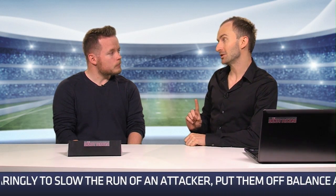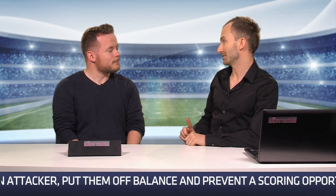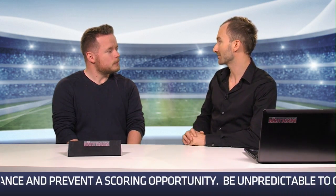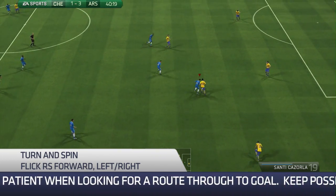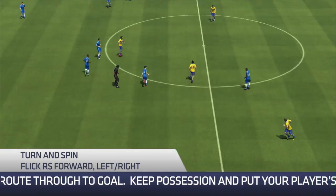Before we go, I just want you to explain that one move you kept doing, which is the stop and turn — or some people like to call it the turn and spin. It's a move that I really like. You do it by basically pushing the right stick in the direction that you're running, and then up or down depending on which way you want to spin, and as long as you're using a four-star player, you'll do that move.